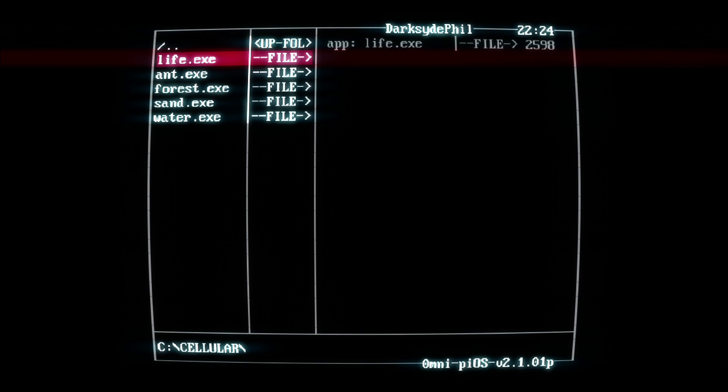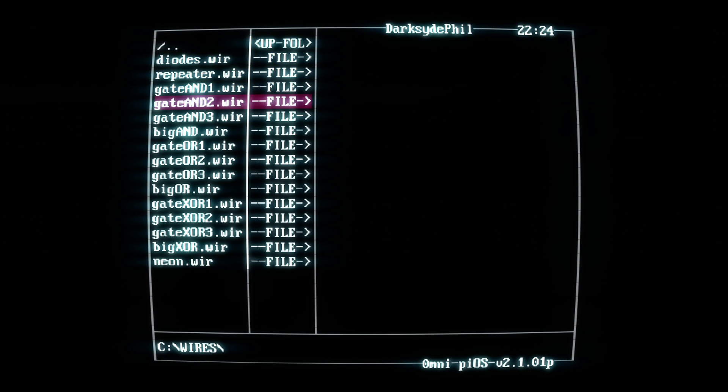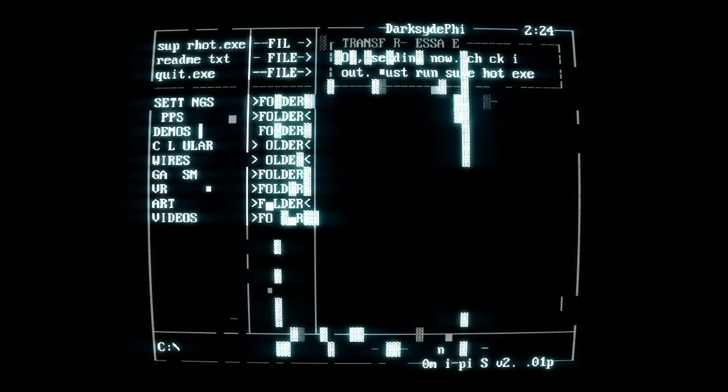I don't know what this is — cellular? What the fuck? Wires? I don't know what any of this is. This is all optional stuff to mess around with the game. VR? Alright, let's just play the game. Let's not mess with all these menus.